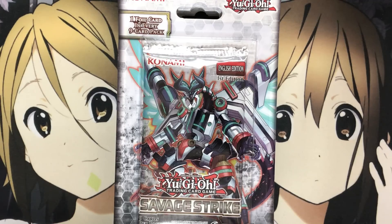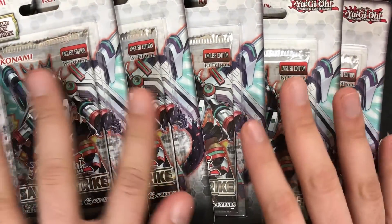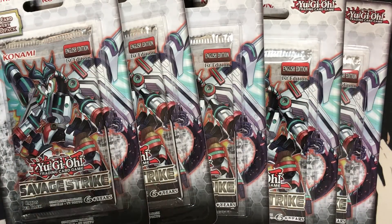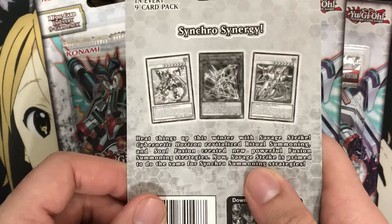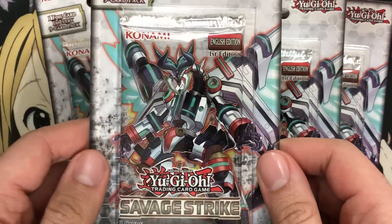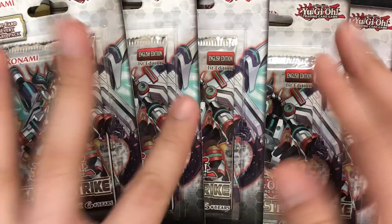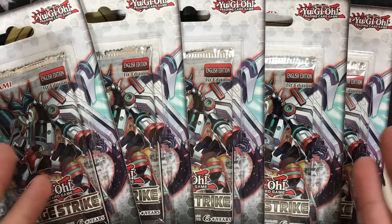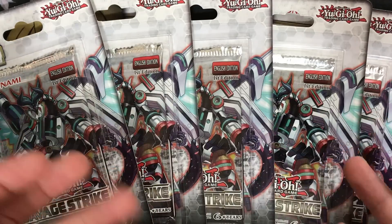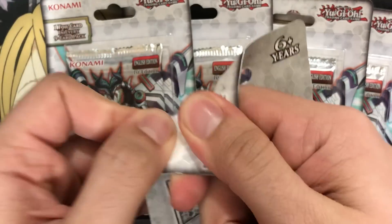Hey YouTube, Kira Twig here, bringing you all a Savage Strike Yu-Gi-Oh! booster pack opening. I picked up some blister packs for the set at the store today. I always like to keep an eye out for these when they come out because after a box opening I'm always itching to open more packs. It's a really awesome set with plenty of cool support for all different types of decks, especially synchro. As you saw by the title, I also have a special pack to open at the end of the video. I thought I'd put them all in one video since just five packs would be too short, so we'll show that at the end as well. Let's go ahead and get started with the Savage Strike openings.